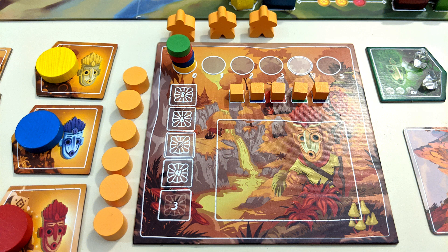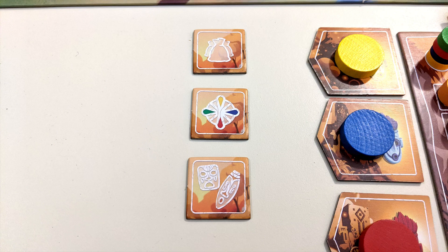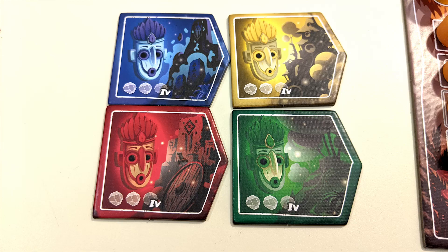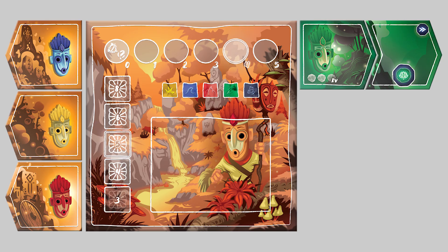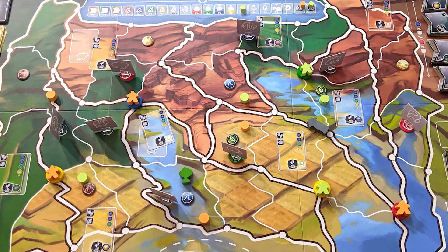Roll for Crit presents. Each player begins with one player board and a set of pieces in their color. These pieces will be assigned to specific areas of your player board and the main board. You'll also have 3 phase tiles and 4 different hero tiles, each with an associated mask. Each color of hero tile represents a different type of hero: adventurer, druid, shaman, or chieftain. You'll start the game by choosing one to place on its active side to the right of your player board, while the rest are inactive to the left.